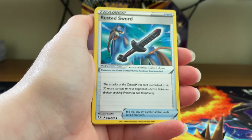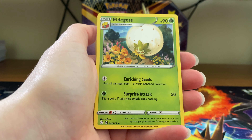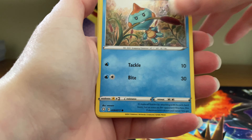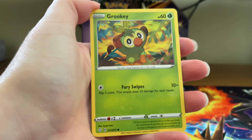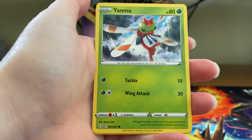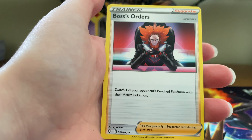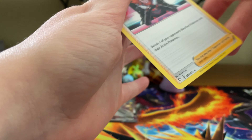Third pack: Fighting Energy, Rusted Sword, Eldegoss, Dartrix, Tuttle, Nikkit, Grookey, Yanma, Morpeko, Spinarak, and Boss's Orders.